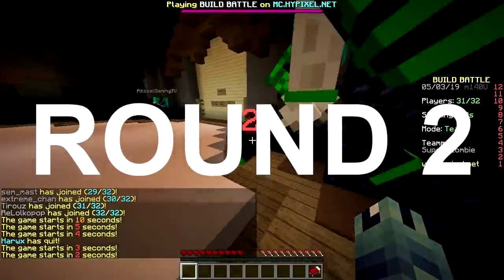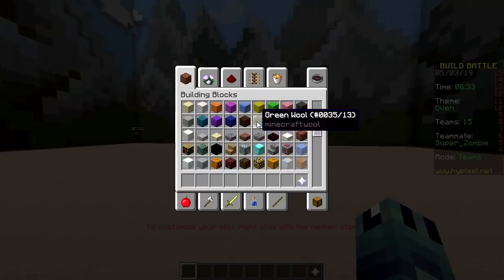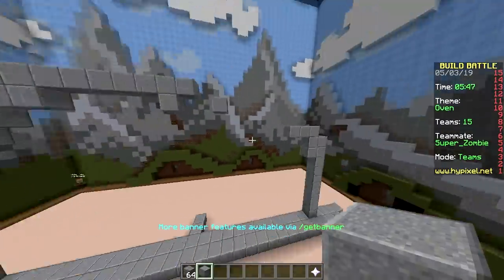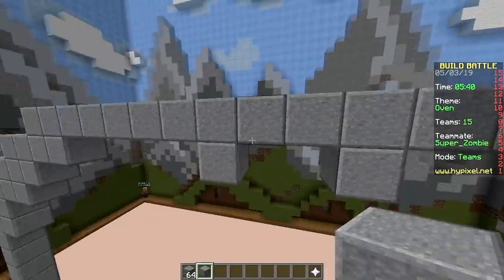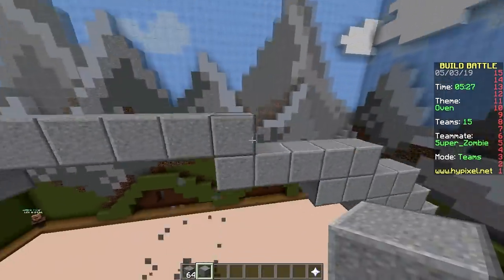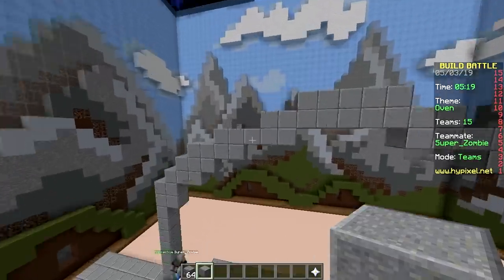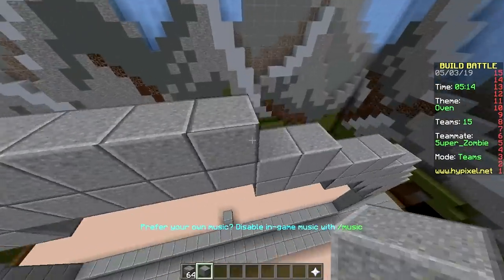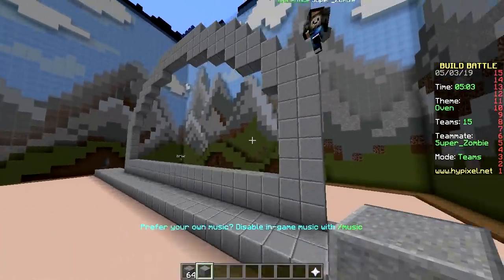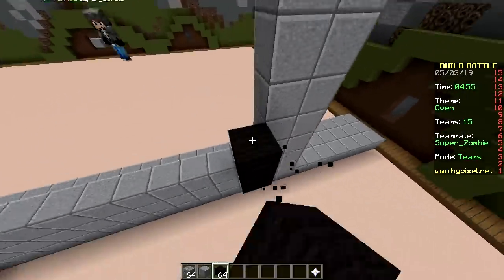Second round, here we go baby - let's get the win! The theme is oven. I say we make a pizza oven. What block are we using? I don't care, pick something. Do you really need a pizza oven to make pizzas? Of course not, you can just do it in the microwave - that's how I eat my pizzas. You need one if you want the authentic Italian flavor. Stone oven, right temperature, the right fuel like wood.